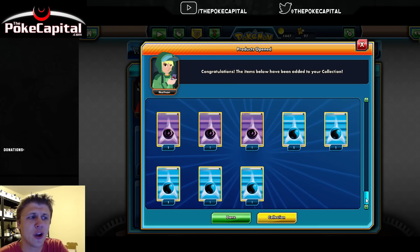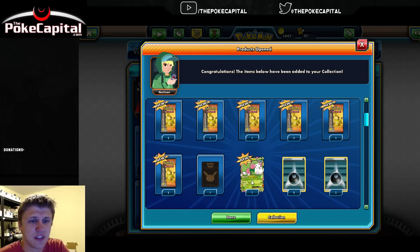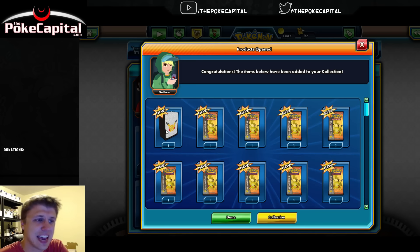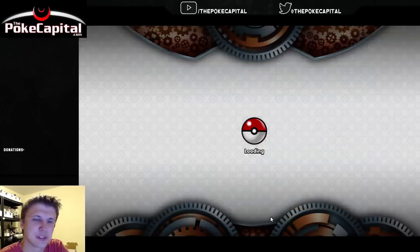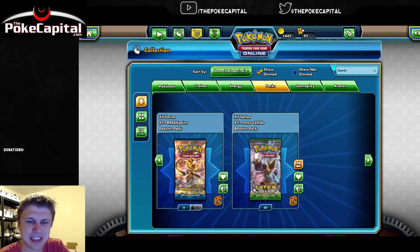So you get a whole lot from this code. That's 45 Energies, 10 packs - it's 55, 56, 57, 58 total items from one code. That might be a record, folks. If you know a code that's giving more items, please go ahead and let me know in the comments down below.